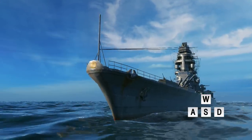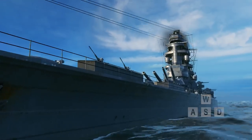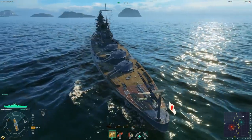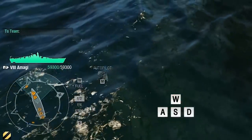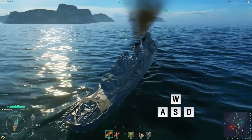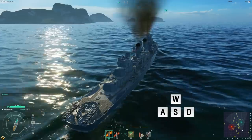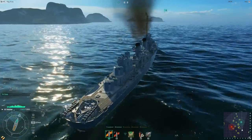Press W to start moving forward. In World of Warships, you don't need to constantly hold the key to keep the ship moving. Controls are based on the engine telegraph concept. You can select one of the forward speed values: quarter, half, three-quarter, and full speed ahead, as well as reverse. You can increase the speed by pressing W a corresponding number of times, and press S to decrease the speed. Once you've selected the desired value, the ship will accelerate and then continue moving at the present speed.